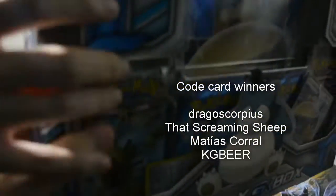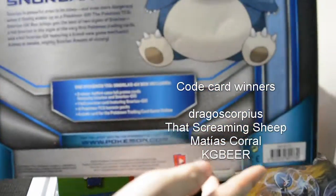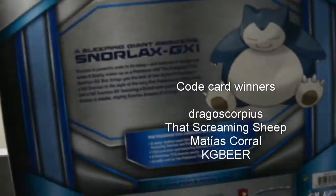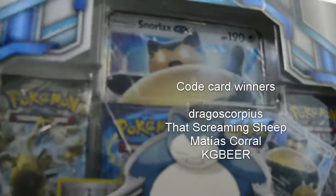A little spin around, you can see the back, the QR code here, the Snorlax - 'The Sleeping Giants Awakens.' If you want to read that, you can pause it. Let's open this pack and see what's inside.